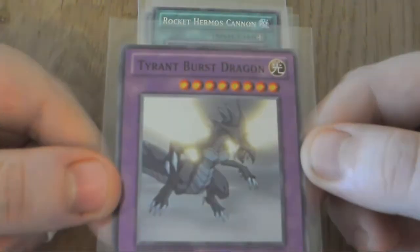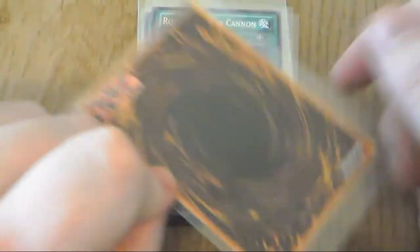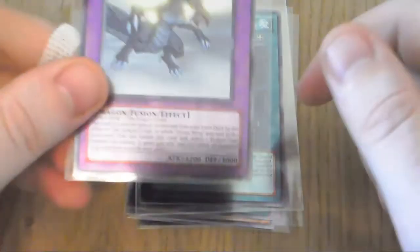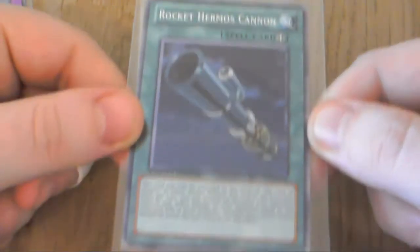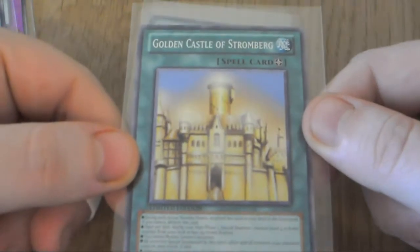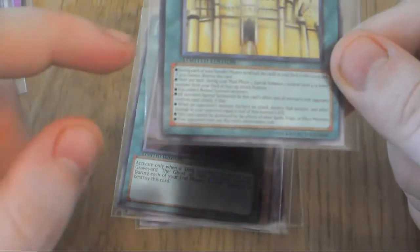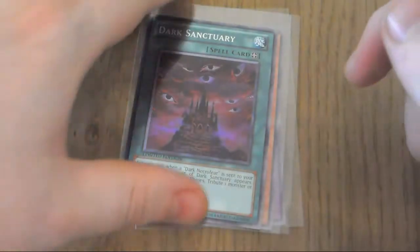So yeah, let's start with this. These are just like various anime cards with the anime effects. We have Tyrant Burst Dragon - sorry about the glare. The cards have got the Konami backs. We have Rocket Hermos, Canon Hermos, Hermos of Fall Hollow, Golden Castle of Stromberg - I don't know, it's got a long effect. I don't know if my camera is focusing on that, but yeah we've got Dark Sanctuary.